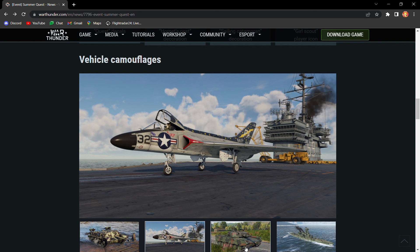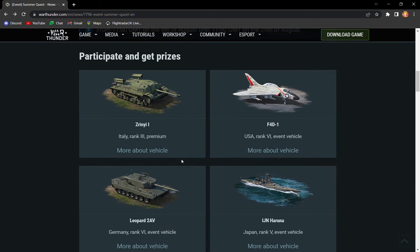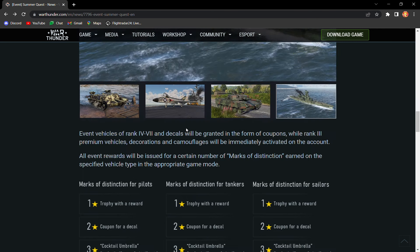You've got the Skyray, which also looks really cool. You've got the PT-19 and the Leopard 2AV, which I really want to get because I just want to bolster my Leopard 2 lineup. And then you've got the IJN Haruna, which has a banger camo.